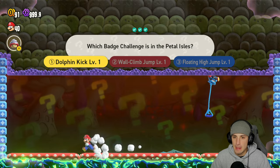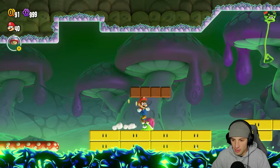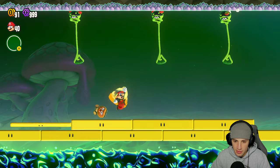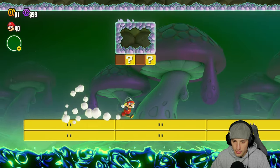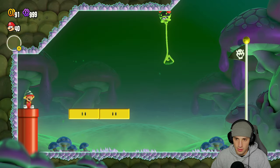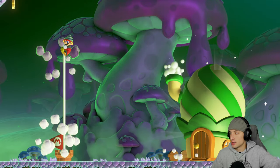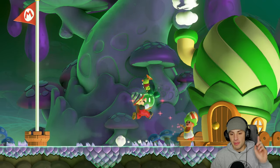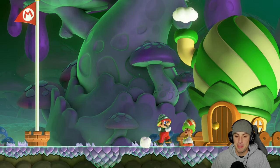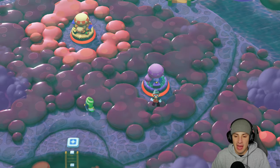Which badge challenge is in the Petal Isles? Dolphin kick level 1 - yeah! Once we hit the Petal Isles we got the dolphin kick. All three questions right! I'm a genius. Now we can just speed run back. I'm flying - oh I got hit, let's play safe. Get a drill here, get the drill power-up and let's get on out of here. Going for top of the flagpole and I'm an expert. That's way too easy. I think there's a secret exit up there in the top left corner if you take the drill and pop up on the ceiling.